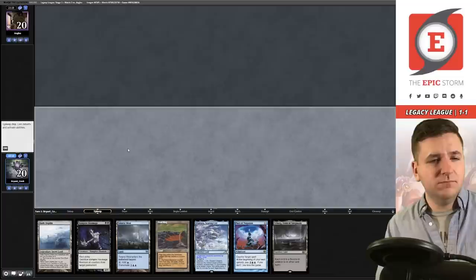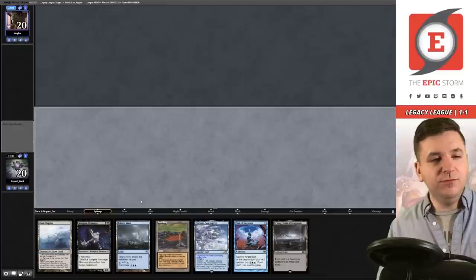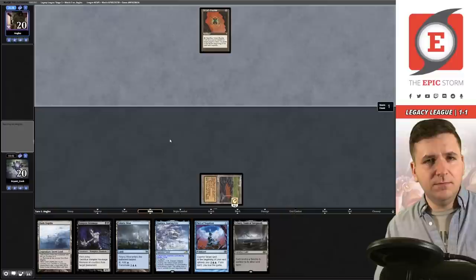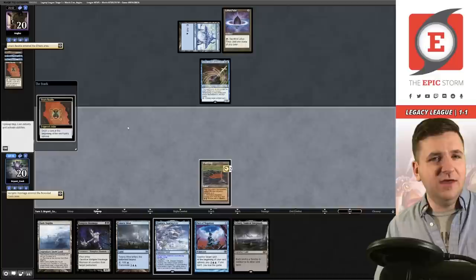This hand seems fine — keep. I think I actually want to lead on Peat Bog here, because if you lead on Peat Bog they don't see the Dark Depths coming — you just go turn-one Bog, Hexmage, Depths. If you lead on Depths into Urborg they get to see the play coming. They passed. Bauble, Lotus Petal, Seat of the Synod into Emery, or Psi Emery with Ancient Tomb — so not that good.